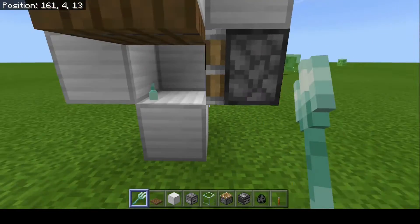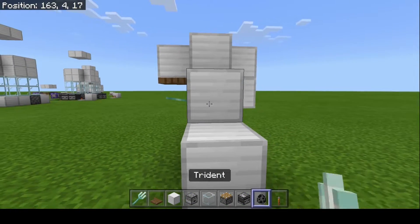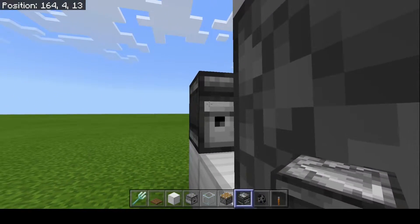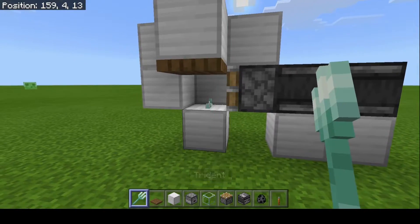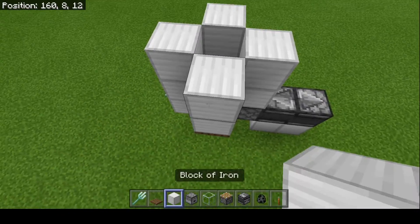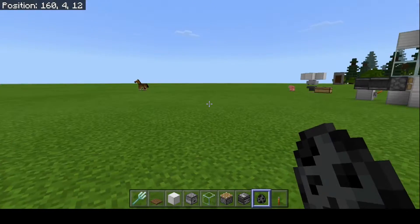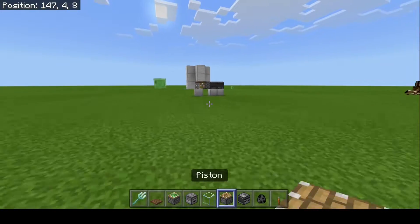Pretty much you just have a trident laying in there — super simple design. You can put a block here to help you place the observer, looking into the piston, then place the final observer looking into that one and this thing is working. Put the trident in and it goes. If you put a wither skeleton in — boom, it's dead. This thing works wonders.